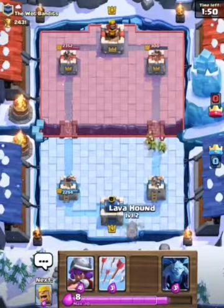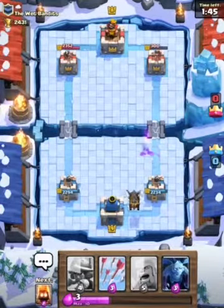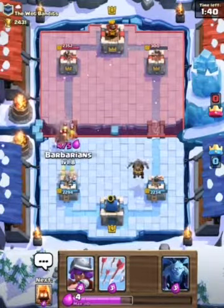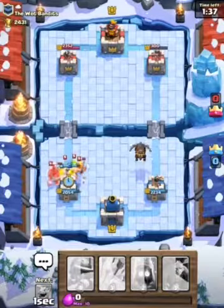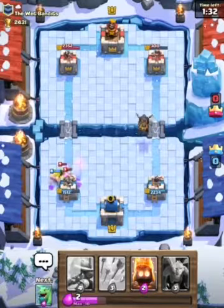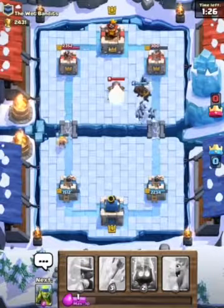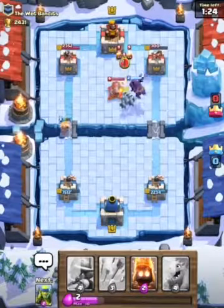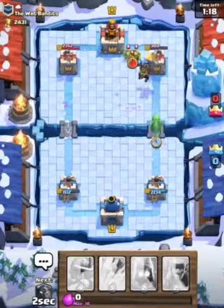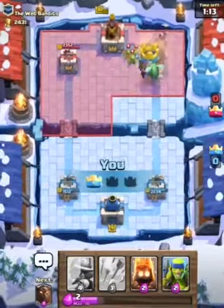I have a massive damage advantage, like last battle, but this time I'm not gonna let it slip. Let's defend this Hog Rider with Barbarians — that's a solid counter and it is a positive elixir trade. I counted it pretty well.